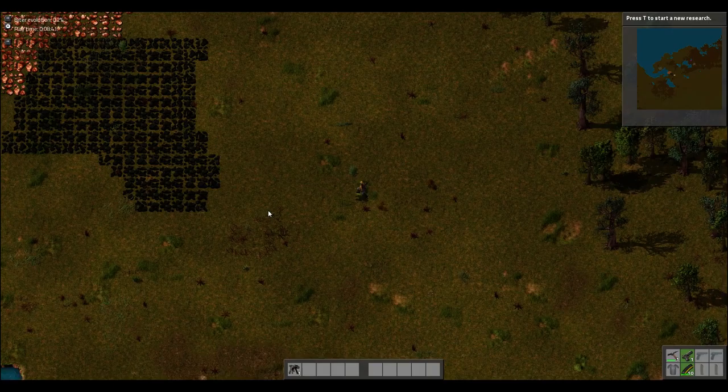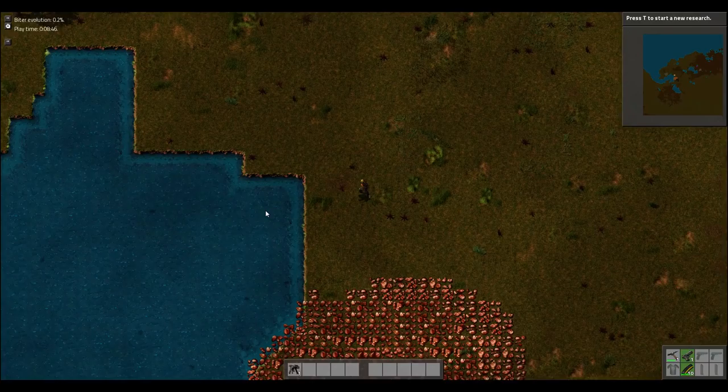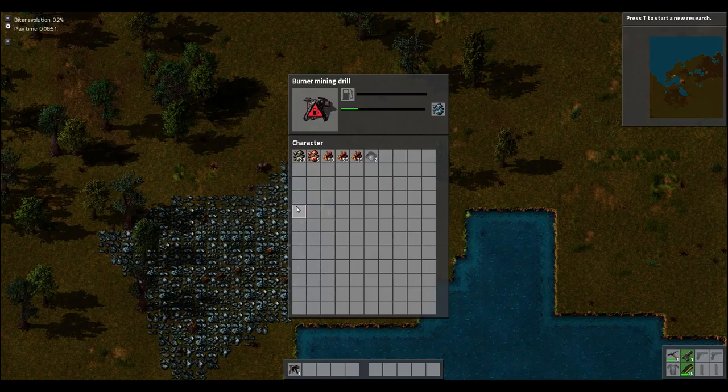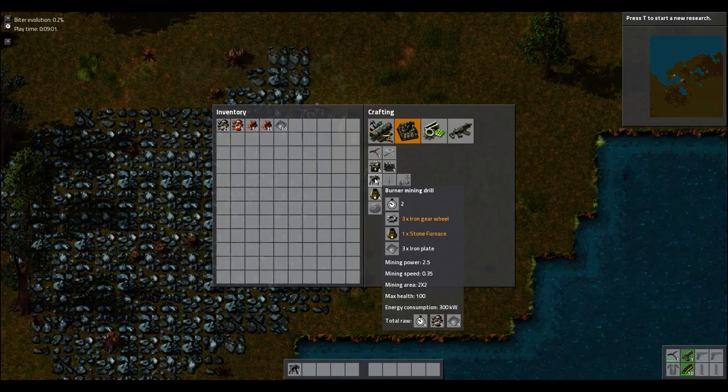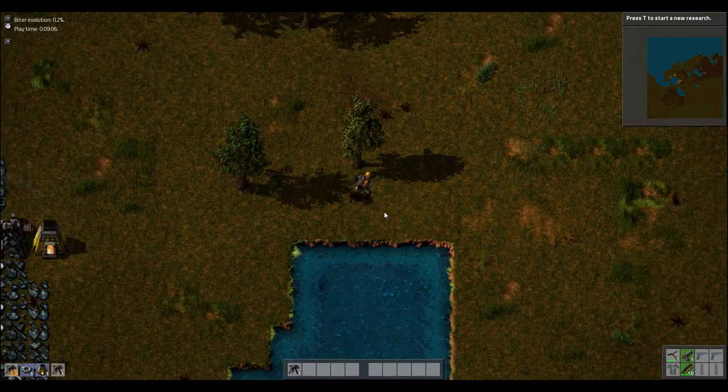We have water really close to us too, which is kind of good. There's a little bit of water there and up here - you can see the mini map. We can't do any research yet because we haven't created anything really. This is kind of getting the initial resources. That stone is so far away, which is annoying right now because I have to go back and forth, but eventually it will make no difference whatsoever.